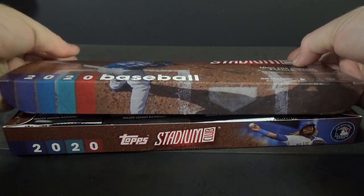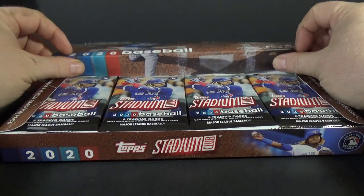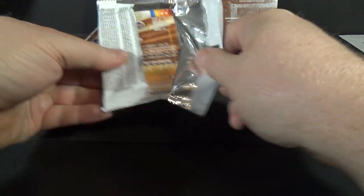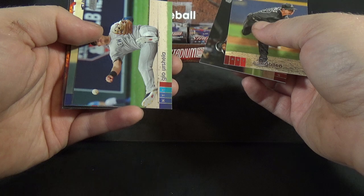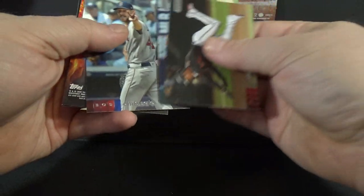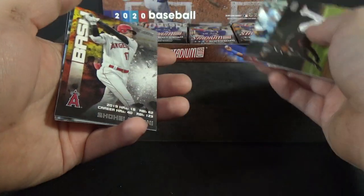On to the main attraction. I'll show you guys the odds here so you guys can pause and check that out. 2020 Stadium Club Baseball. Pack one: Zach Gallen rookie, Eduardo Escobar, Gio Urshela, Yu Chang rookie, Chris Sale. I'm going to keep the rookies separate. Bash and Burn insert — Shohei Ohtani. Mitch Haniger. Pete Alonzo.